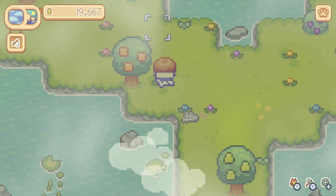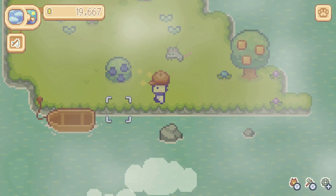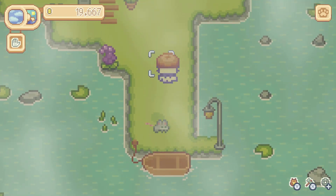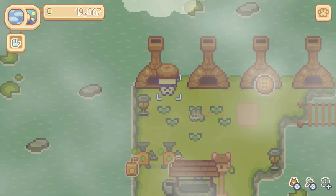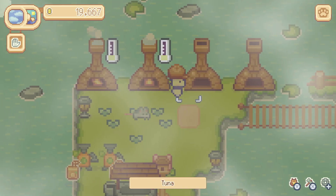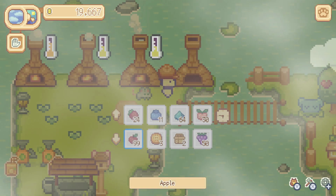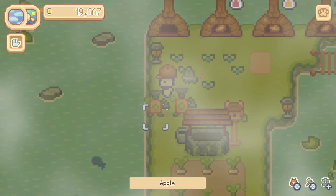I think we've collected just about everything we're going to get here. Lily is getting a little tired so we're going to go back and let her rest for a minute while we do a little more baking. Should we cook the golden fish? Let's just cook it and see what happens — I like to experiment. Let's see if it gives us something other than the common fish dish we've been getting.